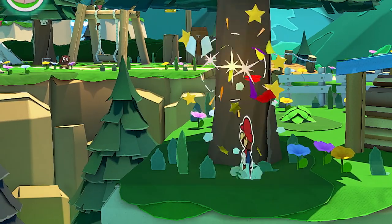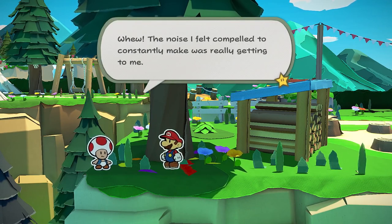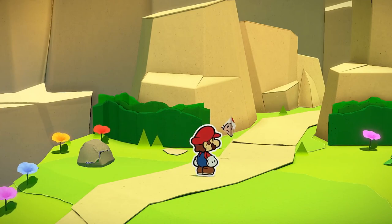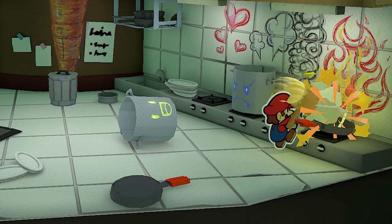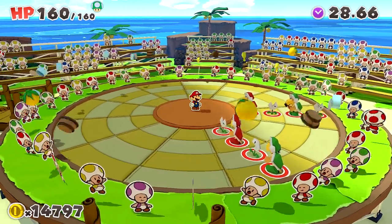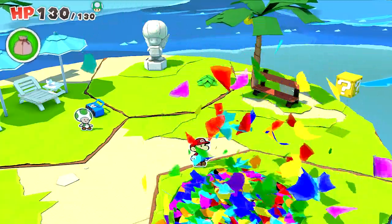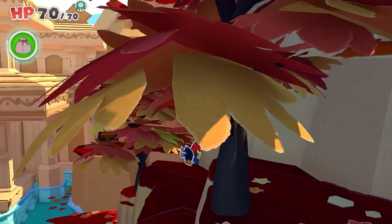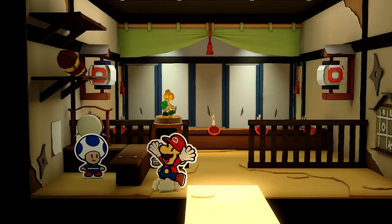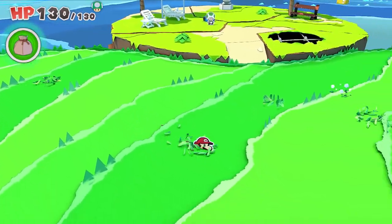Throughout this vast world, you'll find poor toads who had their forms altered by the Origami King. They come in all shapes — some hidden in the most unexpected places. Finding all these toads might just prove to be worth your while. You can also toss confetti to repair holes torn in the landscape, investigate suspicious spots to find hidden items, and try your hand at fun minigames to earn in-game rewards. Leave no page unturned as you travel the world in search of secrets and treasures.